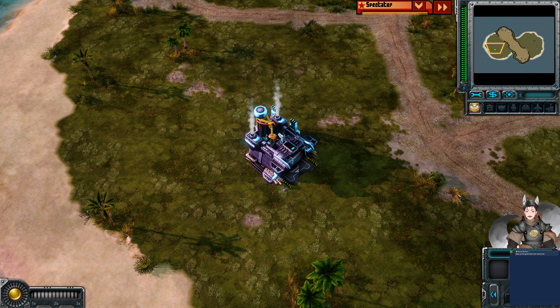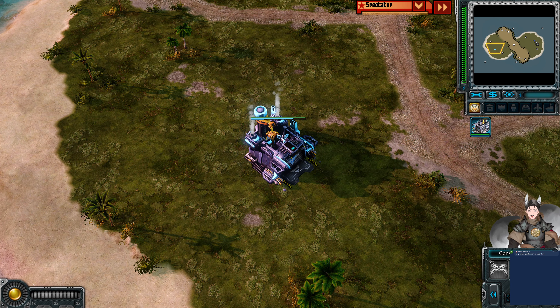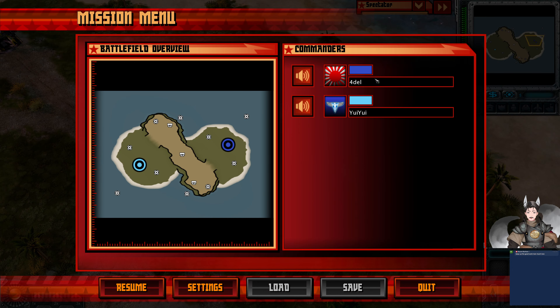Greetings everyone, and Greet here with another Relic 3 Replay. Spawn on the bottom left side as Asaya and Allies, we have UU. Spawn on the top right side as the Blue Empire, we have 4 Del.